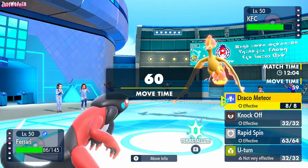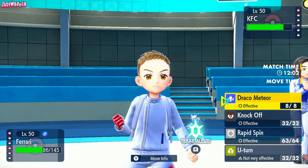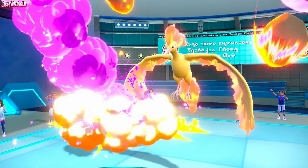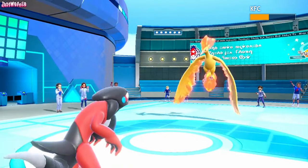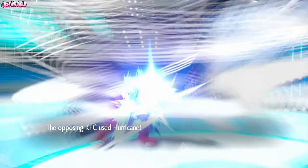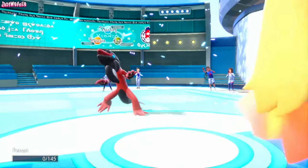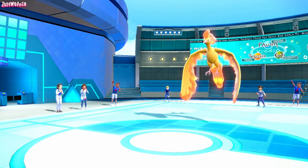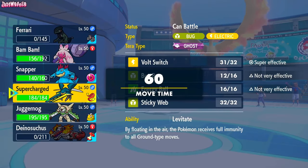Who'd have thought you'd miss a Hurricane? So now all we need to do is drop a Draco Meteor — there we go. That's a good amount of damage. They risk the Hurricane again and they hit this time. Is it enough to take us out? It is indeed. So Cyclizar does go down, but that's absolutely fine by me, because we have ways to deal with Moltres.